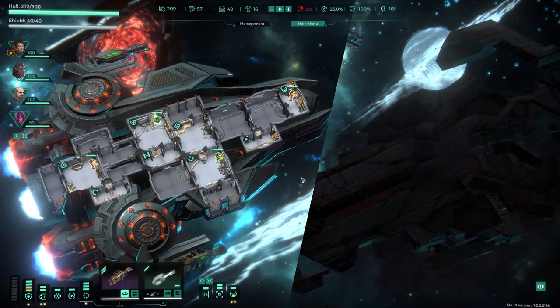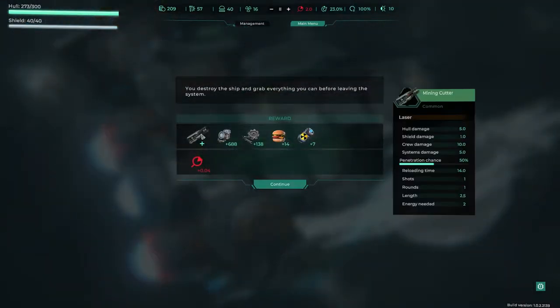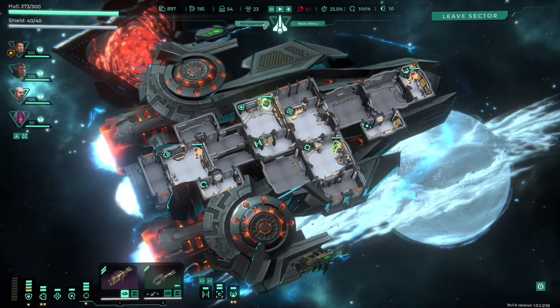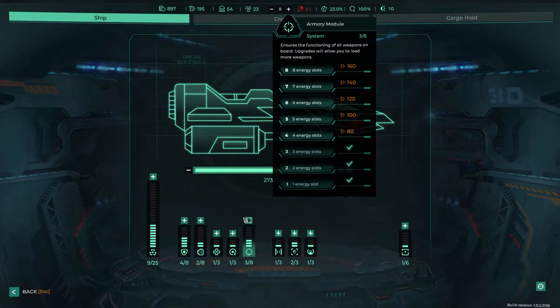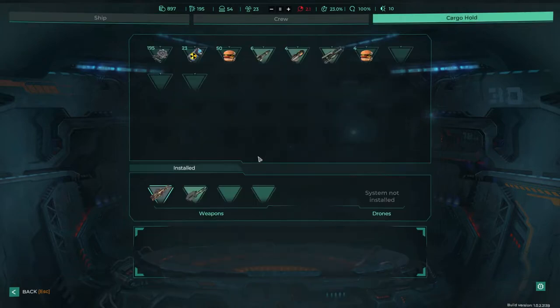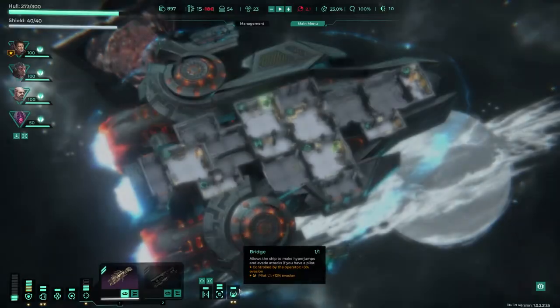Get some rare equipment, very rare equipment. Decent amount of money. Mining cutter — crew damage. That could be good because we should be able to rip through. How much energy does that use? Two energy. Yeah, we could install that. The missiles are pretty good though. But we could sell everything then — let's see how that goes.